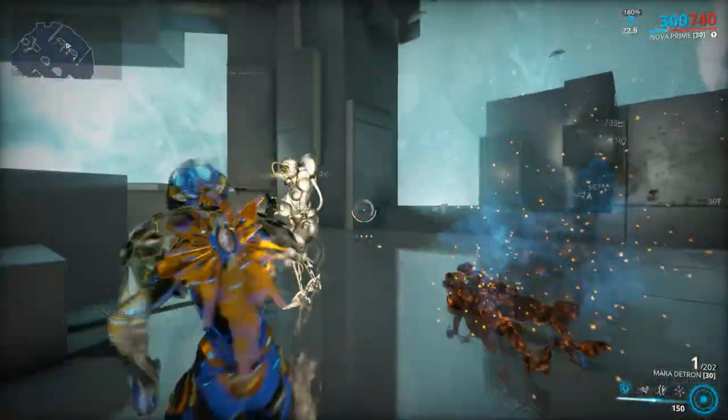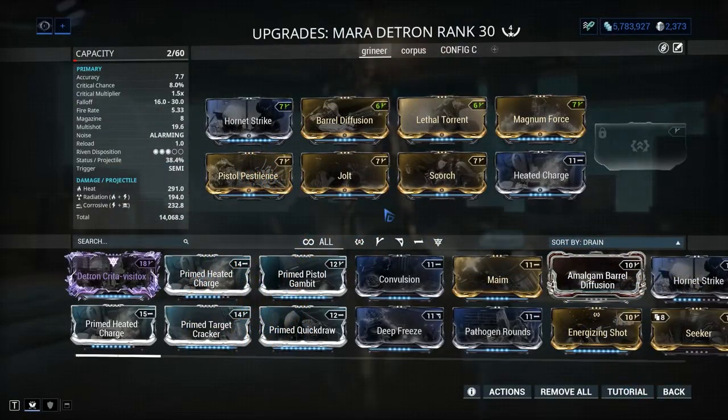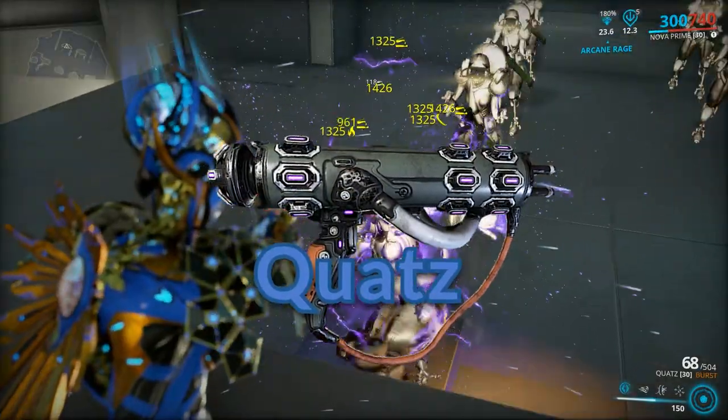Mastery rank 9: Mara Detron. A solid pocket shotgun — it puts out good damage numbers but it looks very ugly, so you might want to use something like the Zondi pistol skin. Also, this is the only Mara variant in the game, so it gets extra unique points for that.